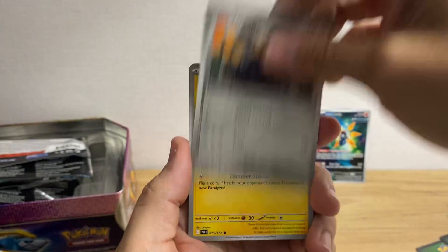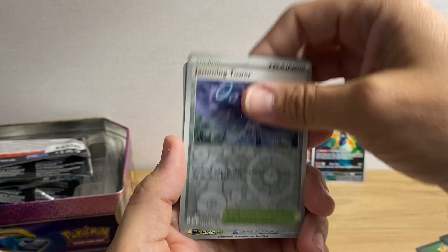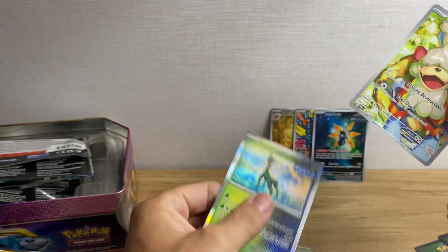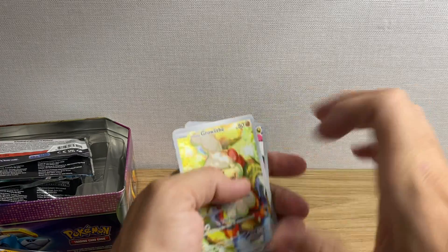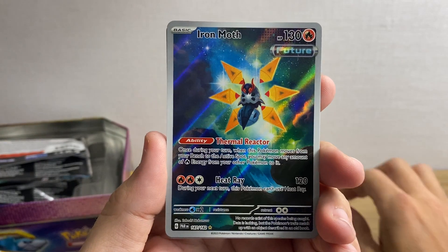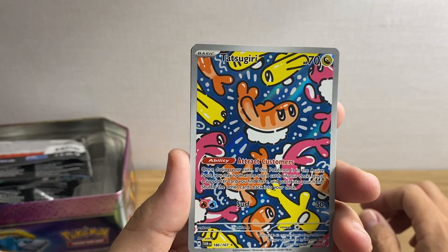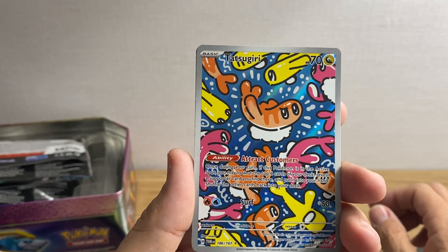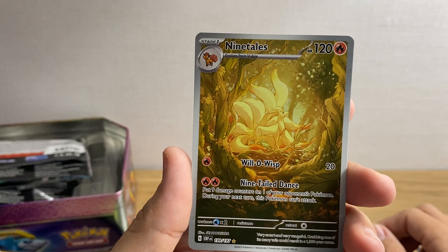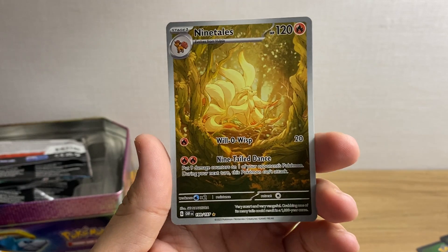Alright: Roomful Trail, Brute Bonnet, Enhanced Hammer, Jamming Tower — ooh, Hisuian Growlithe, I love that card, Illustration Rare — and Iron Leaves! So from today's opening we got four hits: the Hisuian Growlithe Illustration Rare from Twilight Masquerade, the Iron Moth Illustration Rare from Paradox Rift, the Tatsugiri Illustration Rare from Twilight Masquerade, and the Ninetales Illustration Rare from Obsidian Flames. Thanks for watching everybody, we'll see y'all next time!